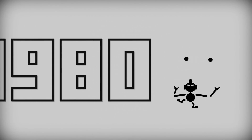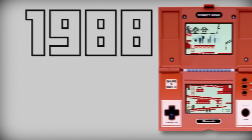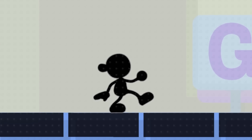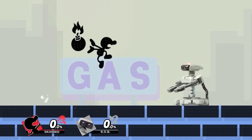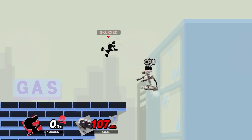Mr. Game & Watch is the embodiment of the entire Game & Watch line of handheld devices that were released between 1980 and 1991 by Nintendo. In Smash Ultimate, his moveset has received an overhaul both aesthetically and functionally. These include a new forward air, which acts as a potent pressure tool, protecting him from falls and sealing stocks.